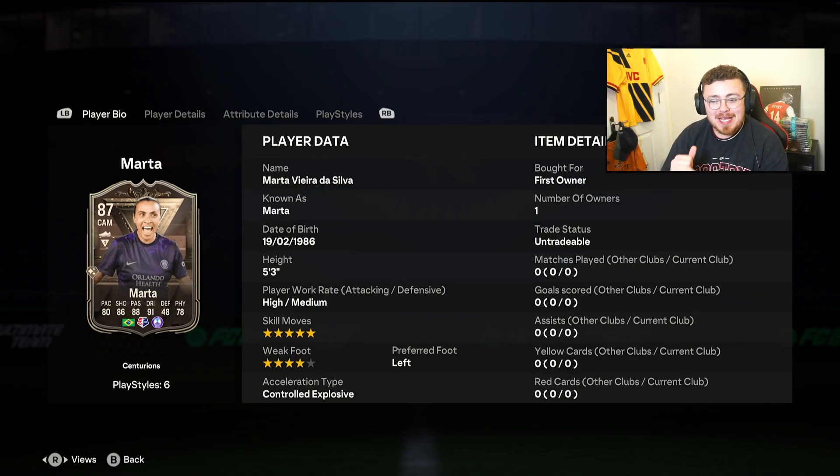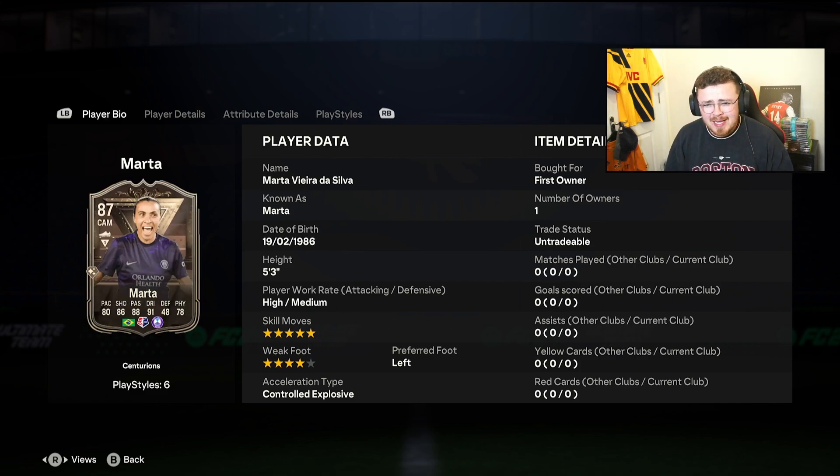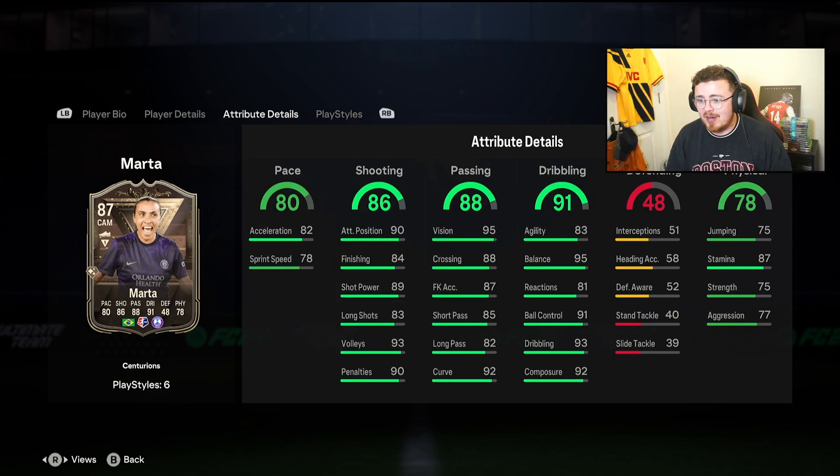She is only 5-foot-3 which is a bit of a concern, but I've used women's cards on this game around the same height and they've been cracked, so let's see if Marta follows suit. She's got 4 squads to get done in 86, 285, and 84 — really not cheap, especially as there's a hero SBC out so fodder is going to go up. But 5-star, 4-star, high-medium. NWSL for Orlando Pride. NWSL links are pretty decent — you've got your Morgan, Swanson, Rodman — very solid cards, and now Marta in the building.